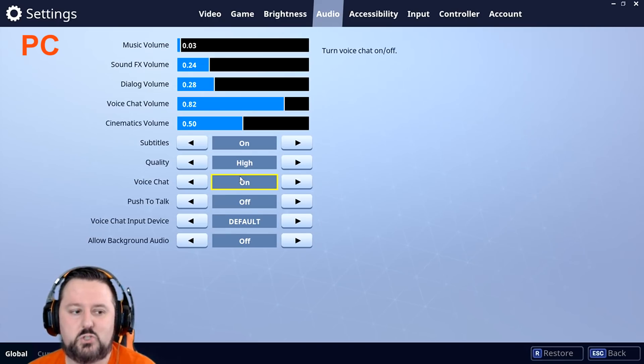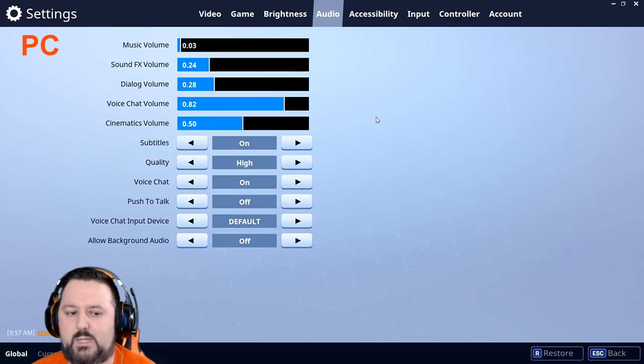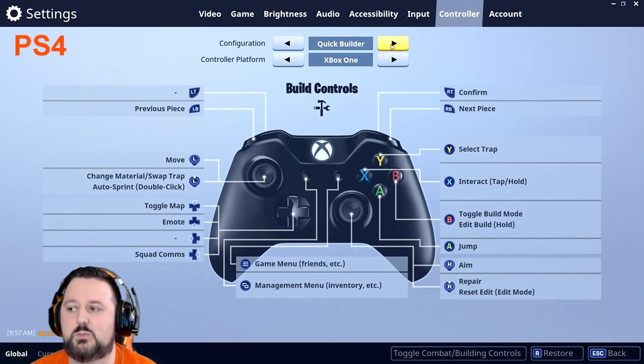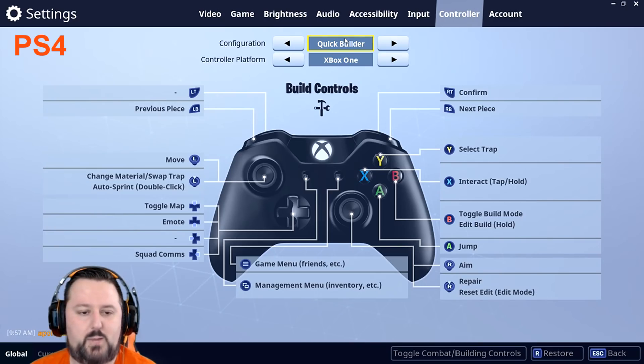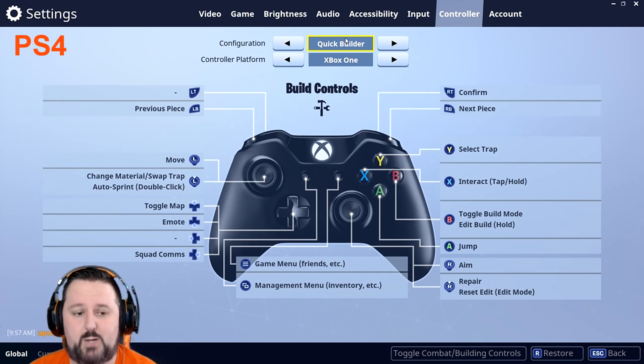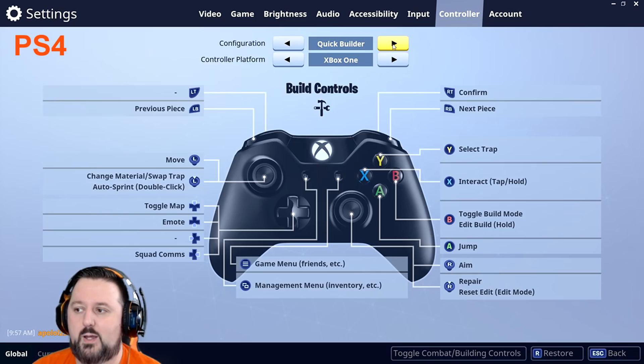Those fixes should get PC users going — most likely it's the Windows setup where you set the Default Communication Device or the Default Device. For PS4, one option is to go to Controller, switch to Builder controller, save it, then switch back. If you're already on Builder, switch to something else, save, then switch back. This rebinds the keys and fixes Push to Talk if the button wasn't working.